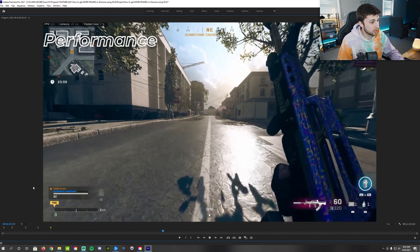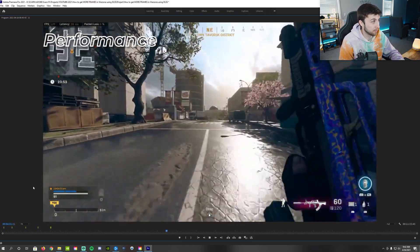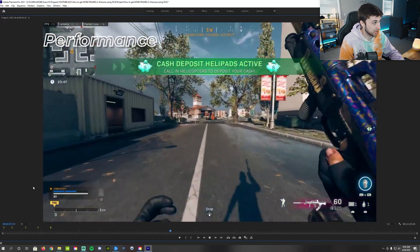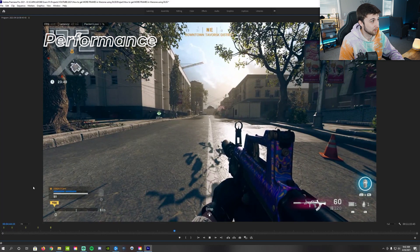And now we just switched to performance. Running down in performance, you can see your FPS instantly jumped about 30 frames — actually 40 frames. We saw we spiked up around 125, it was 127, 129, 135 in this portion, which is absolutely insane, especially for what I'm typically used to before this setting came out.